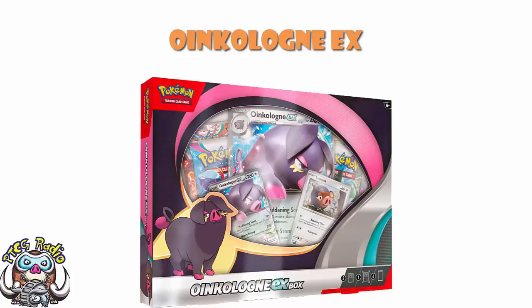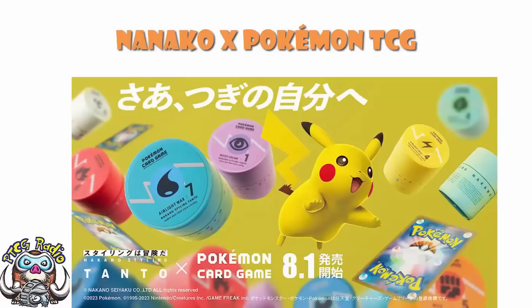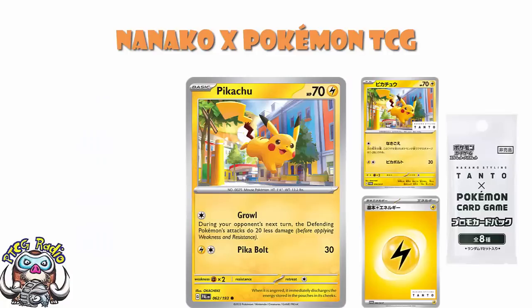But that, ladies and gentlemen, is not the weirdest news that has come around this week. It turns out when I go to Japan, I'm going to be buying a bunch of hair gel. Because there is a promotion going on with Nakano Styling Tanto X Pokémon card game. And there's an Okacheke card — that Okacheke Pikachu, which is one of the very, very best, probably my personal favourite Pikachu they've ever done, but definitely one of the best Pikachu.